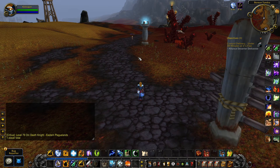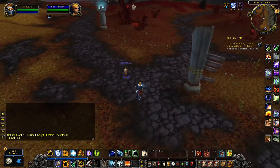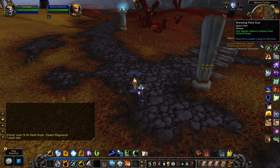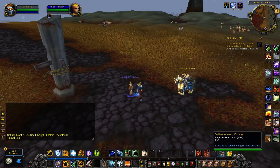He may be far away, because if you use the mount, he will not be able to keep up. Then you use the Warsong Flirgun once you have the escorting Alliance Deserter buff.